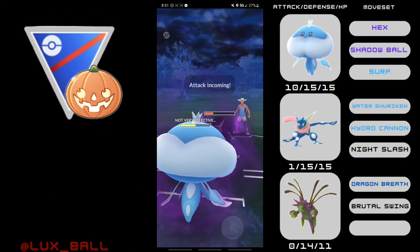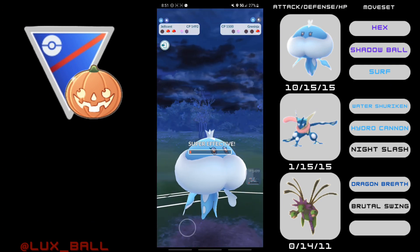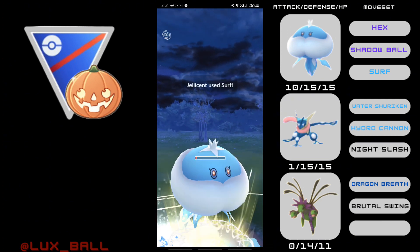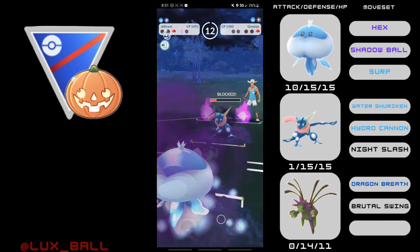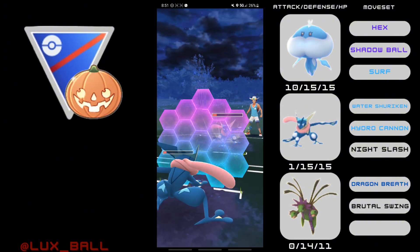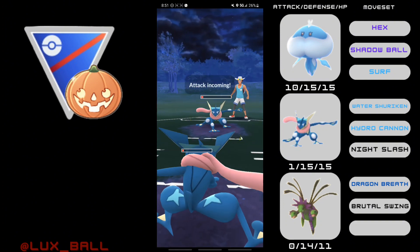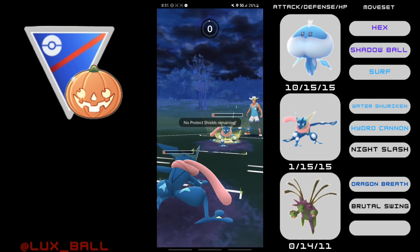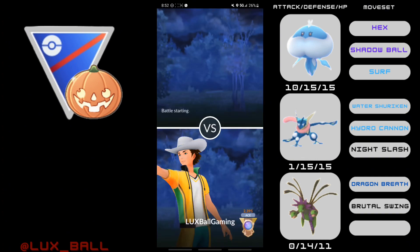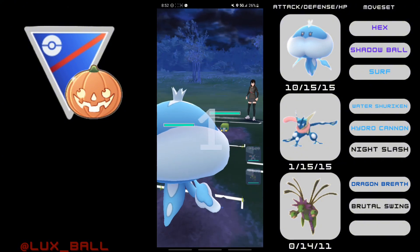Now all the opponent has is their Greninja, which they're going to start shielding. I can survive this Night Slash and get one more move — you could throw the Shadow Ball here since I'm only getting to one more move. Unfortunately, I got a lag spike and lost a Water Shuriken. I shield the Night Slash and lost CMP, so I kind of lost that game because I didn't throw the correct move on the Nidoqueen, but also courtesy of the lag spike. I definitely would have won that game, but too bad.